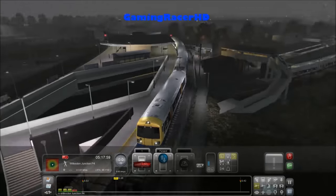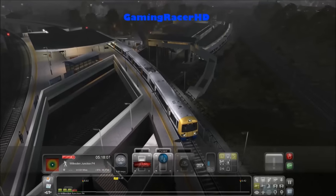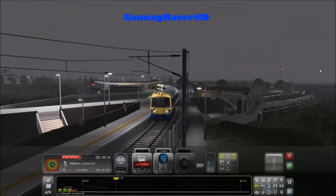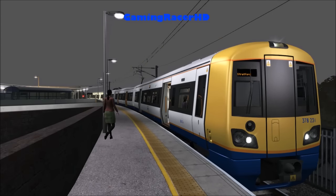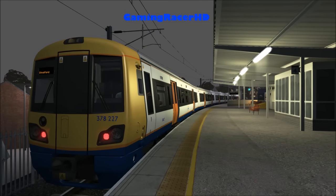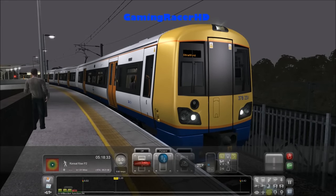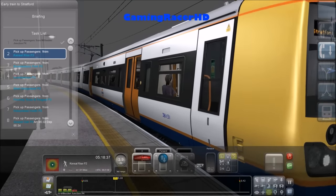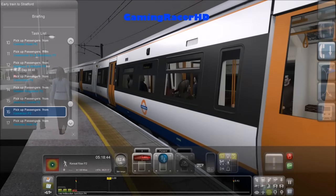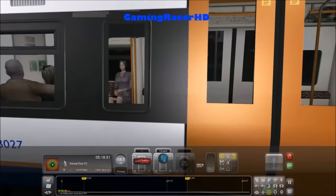Waltson Junction is a really busy station. I would normally walk down this passageway and down the stairs, underneath and all the way up to Waltson Junction station entrance. I don't think there are any ETAs except at Gospel Oak and Stratford, so only two stations we need to be on time at, and we should be fine.